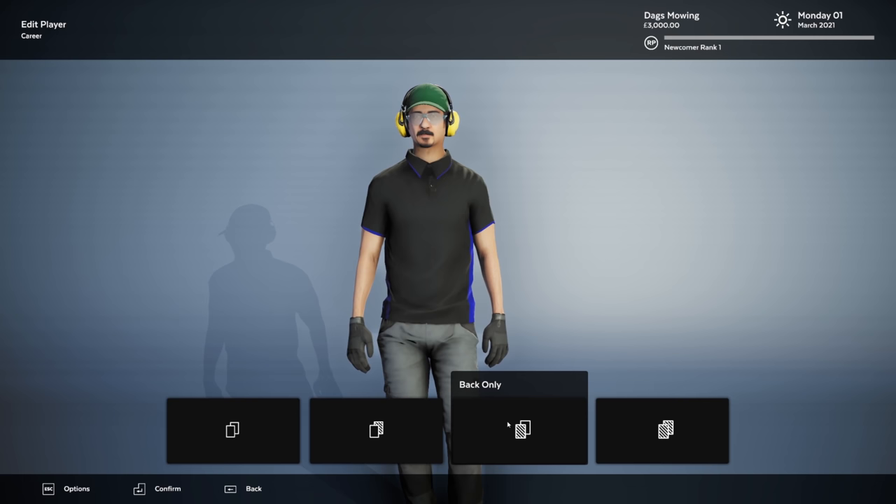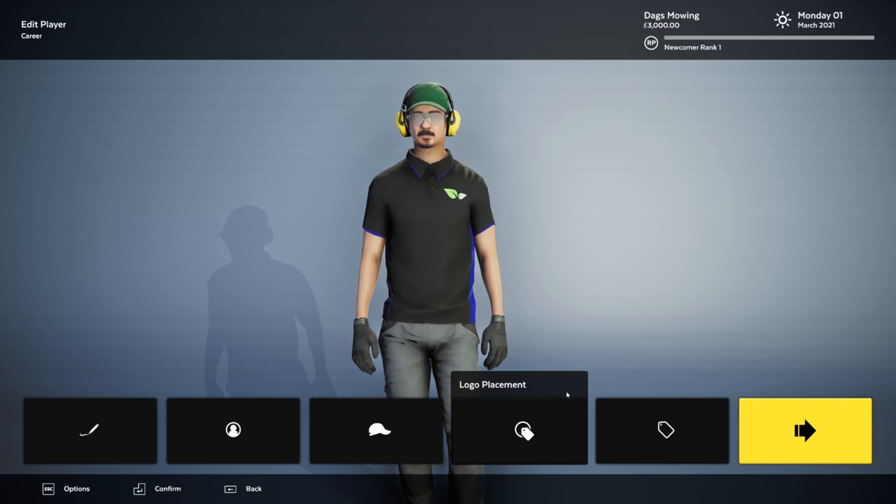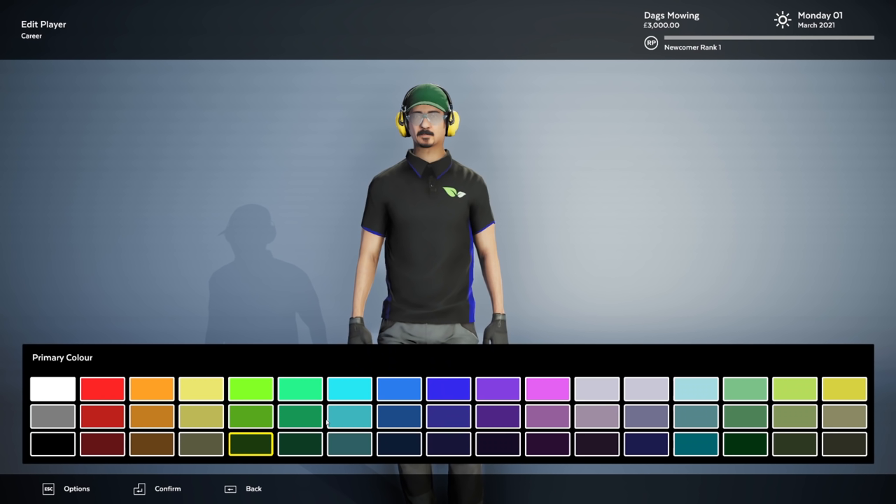For logo placement, we have front only, back only, front and back, or no logo. We need to have a logo — I think probably just on the front; we don't need it on the back. For uniform colors, we have the primary color and the secondary color on the outline of the shirt. I don't know anything about clothes.